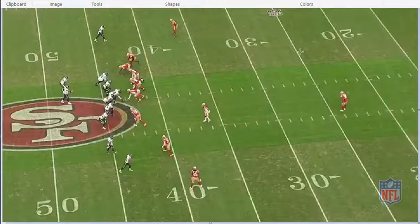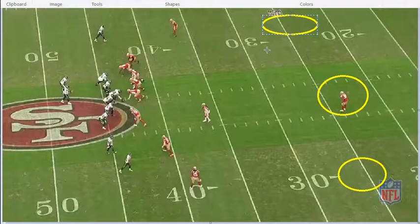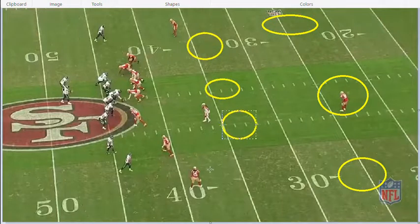Last time we showed a single high safety and went with a cover two. This time we are just going to come with a cover three, with guys in deep thirds. We're actually not going to bring more than four rushers — we're going to end up backing all three of these guys out. We're trying to get them to slide the line and the running back to this side so that we can bring a rusher over here to rush four, but manufactured it to look like five or six so that we can still play seven-man coverage on the back end. We're going to have four underneath defenders.